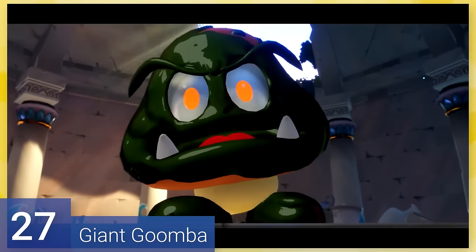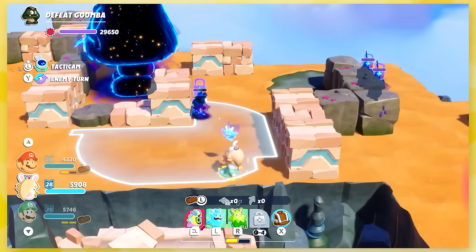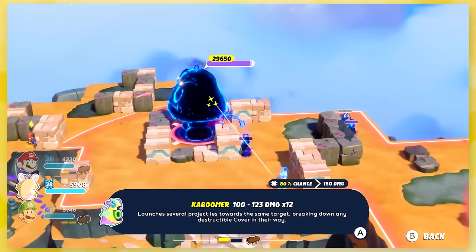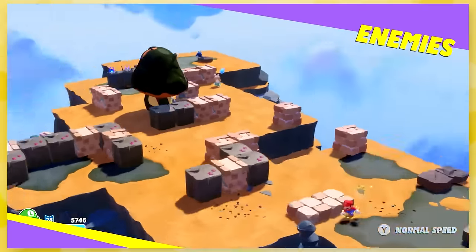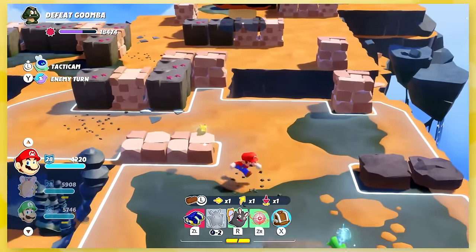27: Giant Goomba. The title speaks for itself. You fight a very big Goomba covered in darkness. While this and the other secret bosses are balanced based on your current character's level, that's about it in terms of variety. The Goomba can break through blocks and run you over, and that's it.